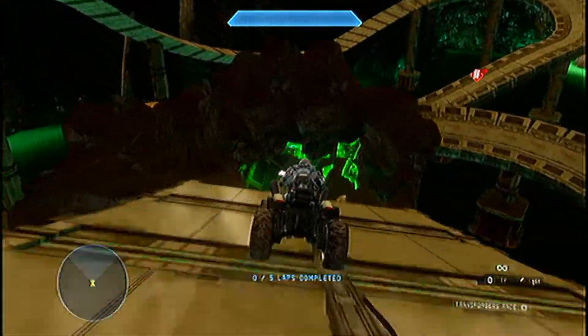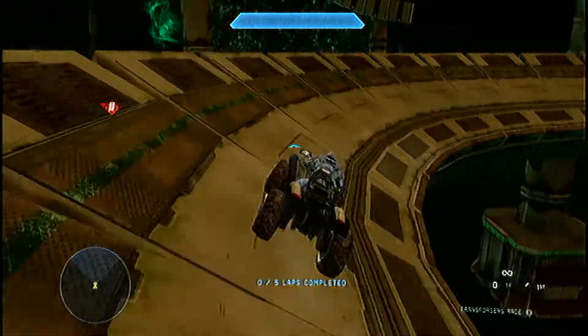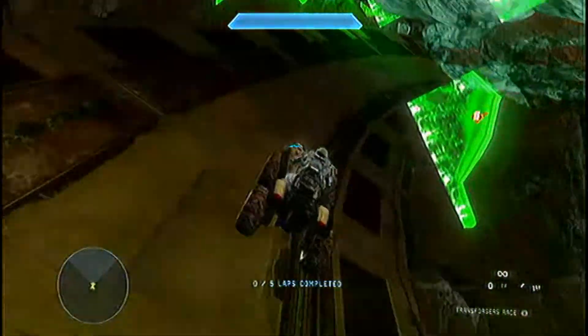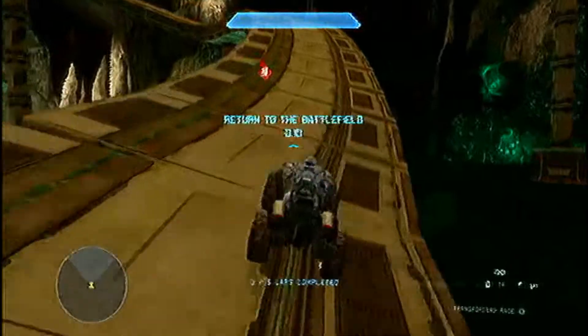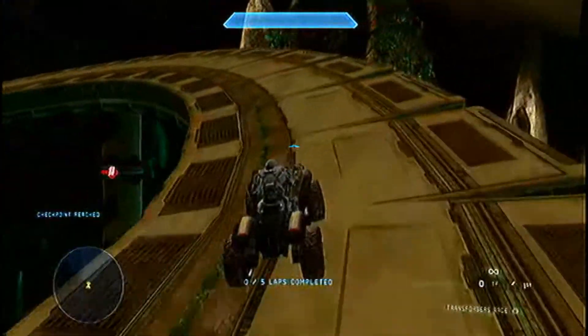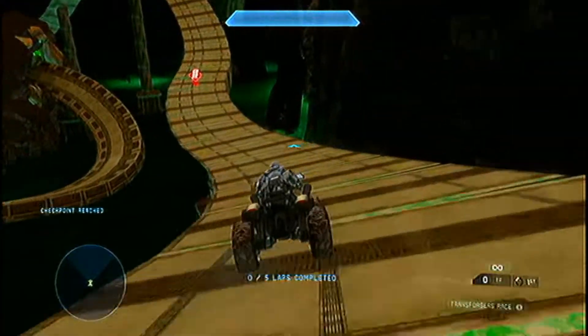Hey guys, it's streamwire4013 bringing you another map. This is called Emerald. It's a double eye built on erosion, made by myself and Cowboysbaby. This one is also for the gem map pack. Everything is colored green and the track is completely supported.